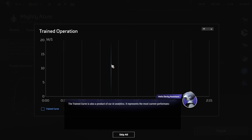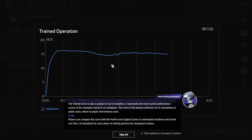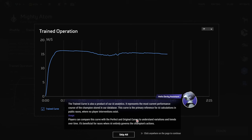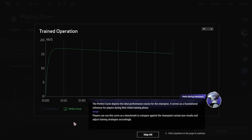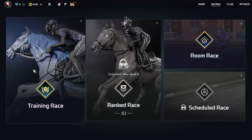The trained curve is a product of our AI analytics — it represents the most current performance course of the champion stored in our database. This curve is the primary reference for AI calculations in public races where no player interventions exist. Players can compare this curve with the perfect and original curves to understand variations and trends over time. The perfect curve depicts the ideal performance course for the champion and serves as a foundational reference during the initial training phase. The original curve, generated by advanced AI algorithms, predicts the champion's performance in the upcoming race assuming no skills are employed — based on a standard distribution, so actual results may vary. Optimize race strategy by comparing trained, perfect, and original curves; aim to closely approach the perfect curve for better results.